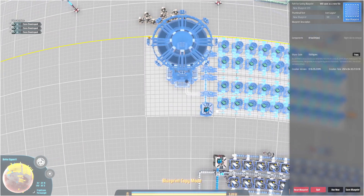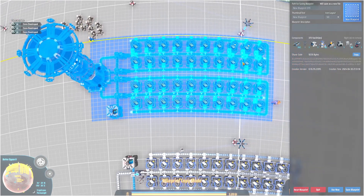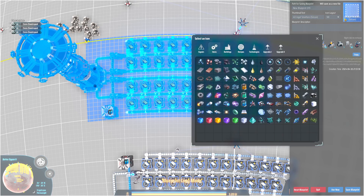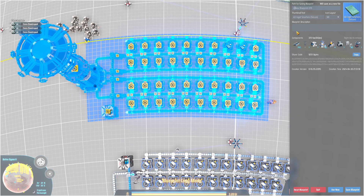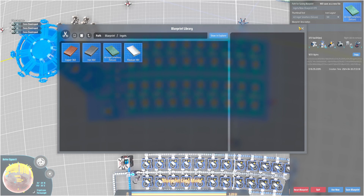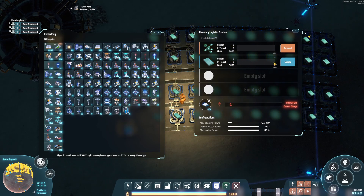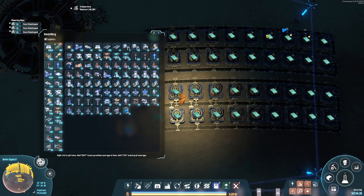It depends on which band of the equator we're in whether it's actually reusable, but we'll call it '40 Ingot Smelters (Silicon)' and put it in the ingots blueprint book. It's entirely self-contained — it calls in what it needs, smelts everything, and feeds it back in. Let's save that blueprint. We still need to supply ingots out, call in ore, and then just need power.